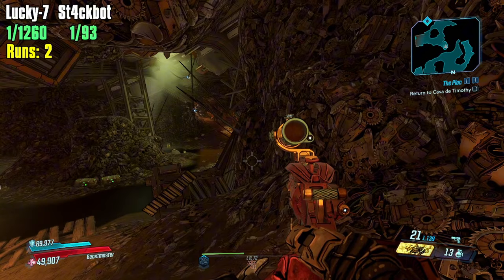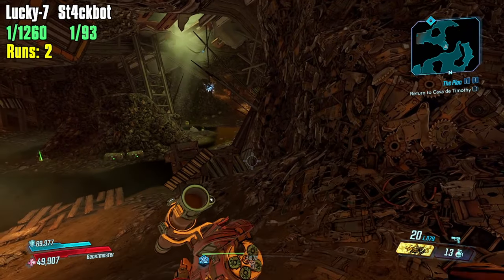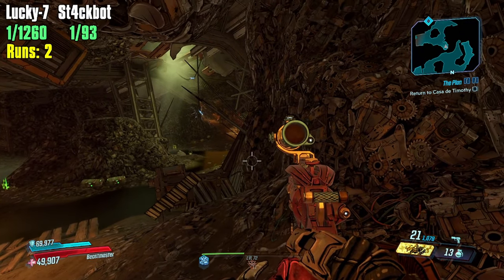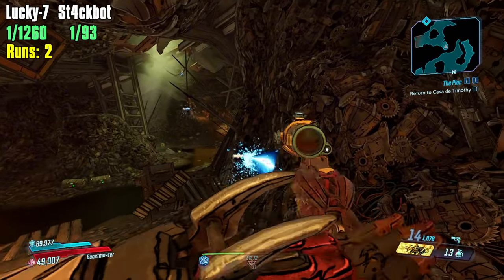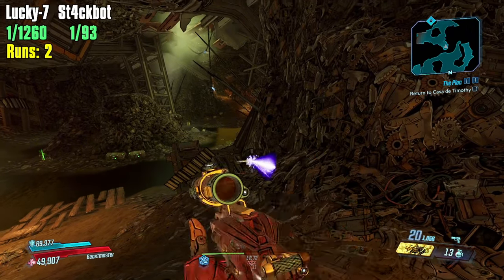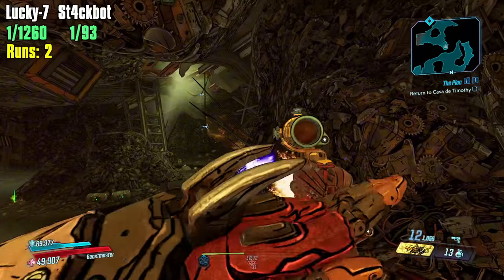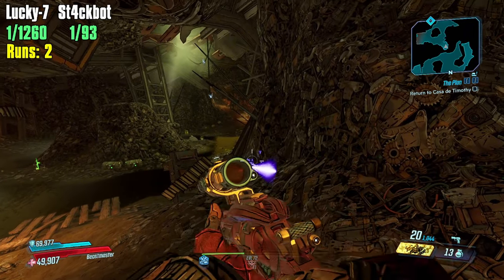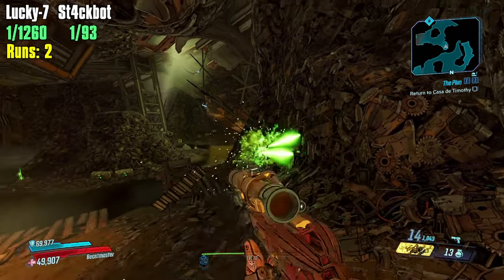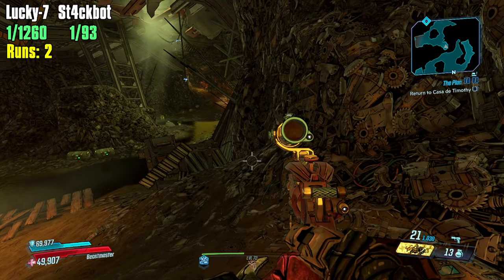We got bonuses 1, 7, and 3. We got crit, elemental, and Lucky 7 — what element? Shock. Shock's not going to get the job done. Now you see why reload speed is what we're going for more than anything. Every time I don't get Lucky 7, I get corrosive, and every time I don't get corrosive, I get Lucky 7. Drop a comment if you're a Lucky 7 enjoyer, because I most certainly am.